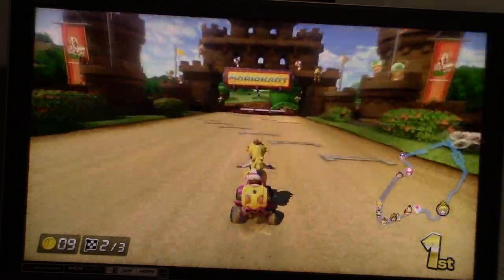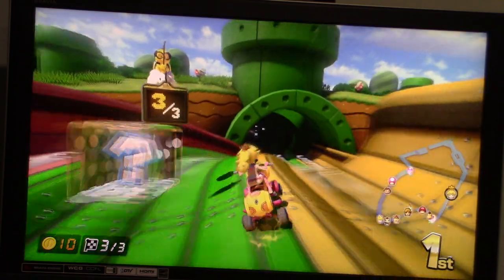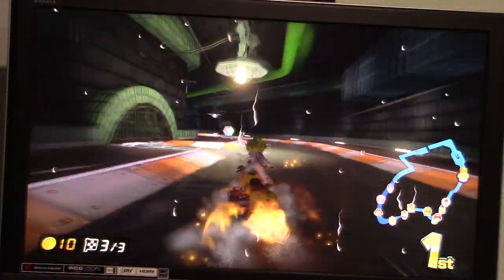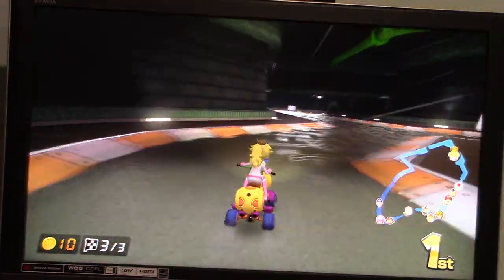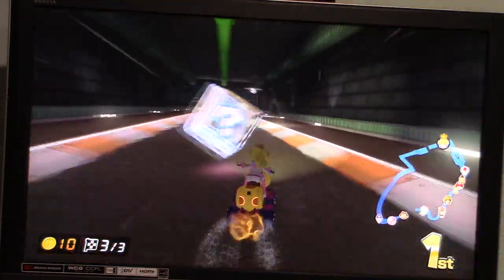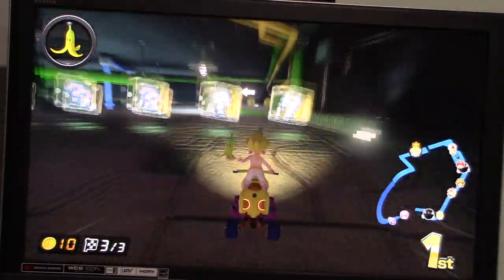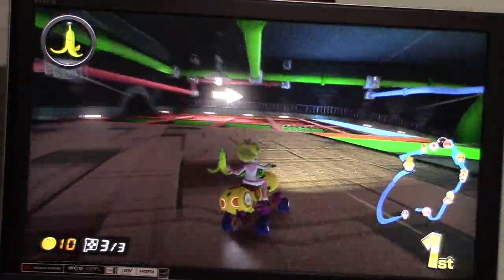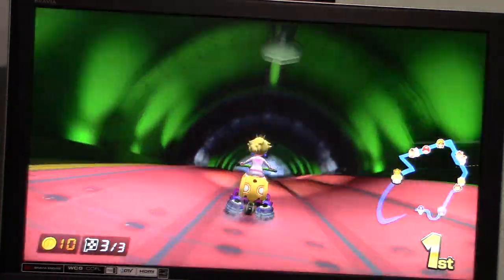I don't think anyone likes the blue shells at all. Last lap. They're only not so bad when you do have a super horn with you if a blue shell does come by. Yeah, you can also block them sometimes with red shells. A lot of times with the super horn, I just try to save it in case a blue shell does come by.